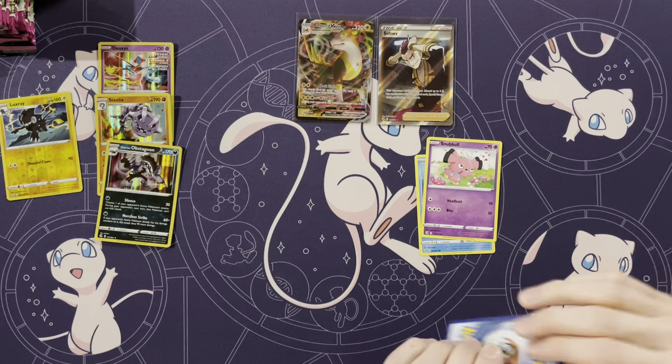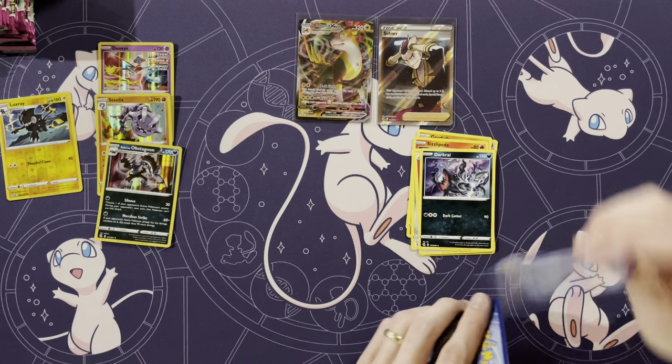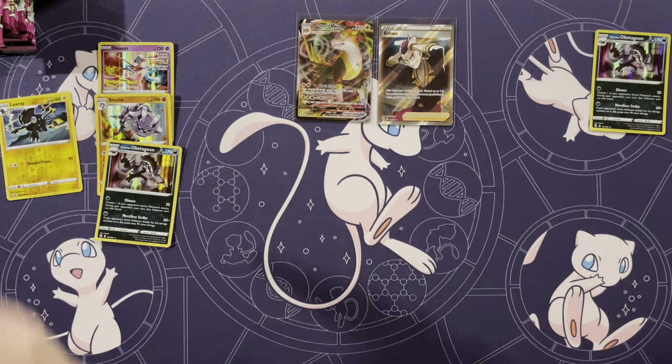Arrokuda, Snubull, Geodude, Sizzlipede, Klefki, Energy, Darkrai, Krokorok, Elesa Sparkle, Zeraora — and I get an Obstagoon. Wow, your first holo. And I got my first reverse holo.